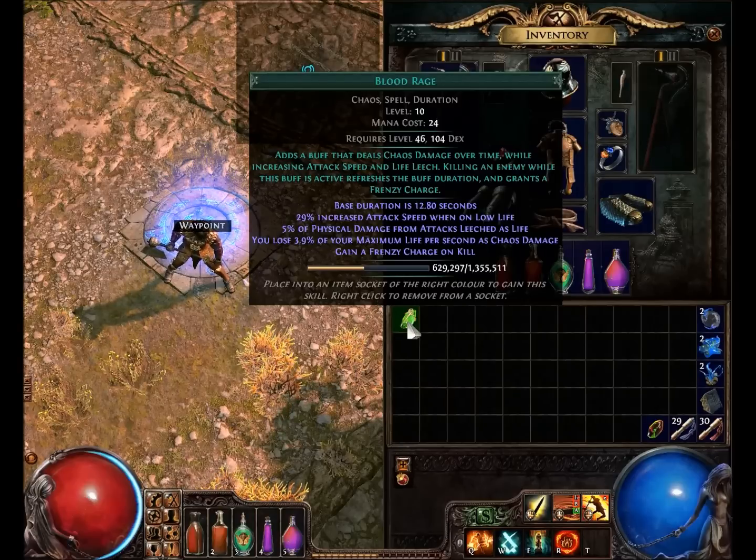Blood Rage — Chaos, Spell, Duration. So anything that's going to buff your chaos damage, spell, or duration is going to work with this — whatever support links or passive nodes or armors you have that buff those. Level 10, mana cost 24. The mana cost is not very high even after leveling it to 10, so it's not going to be a big problem to cast for anyone. Requires level 46, 104 dex. The dex cost is quite steep, so this is mainly built for someone that's going to have a considerable amount of dex or is a full dex character.